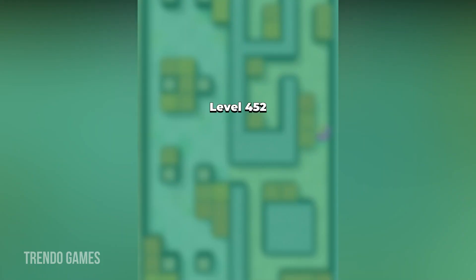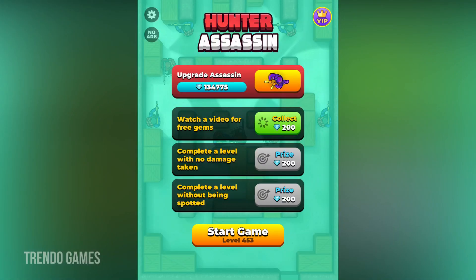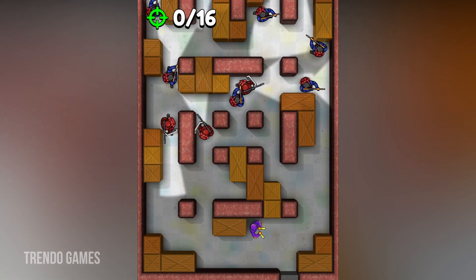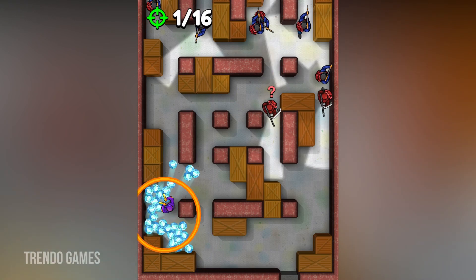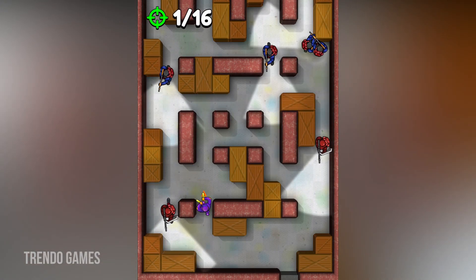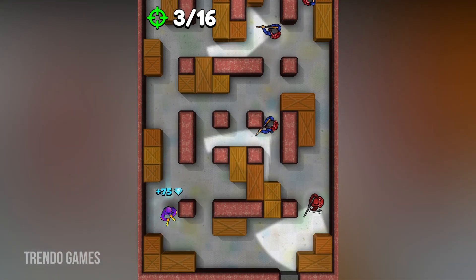The 452 level is completed with 285 diamonds. In every level we get 285 diamonds, but in bonus levels we get 300 diamonds and above. Now level 453 has started — in this level we have to hunt 16 hunters, so we have to carefully play this level because more hunters are there.